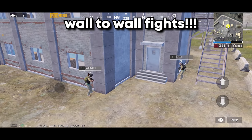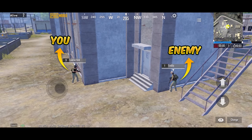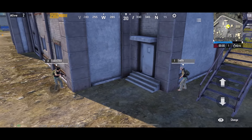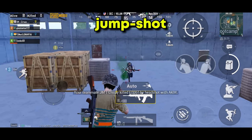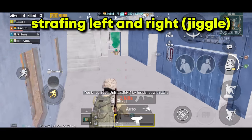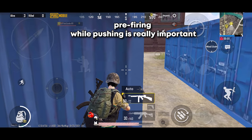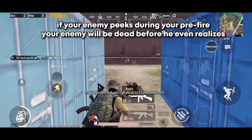Moving on to the next one: wall to wall fights. It's another most common fight in close range, where you and the opponent both have some sort of cover. There are 3 things you could do: either you attack the enemy, wait for your opponent to attack you, or run away from the fight. You need to use close combat tactics like jump shot, drop shot, strafing left and right — also known as jiggle movement — and other tactical skills. If you want to rush at the enemy, you need to pre-fire when you rush. If your enemy peeks during the pre-fire, you're most likely to win the fight.